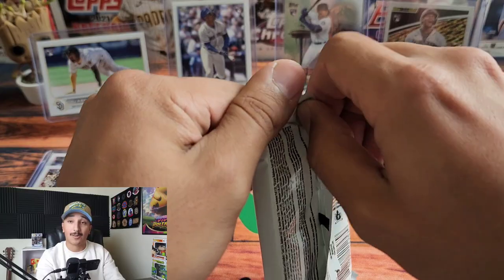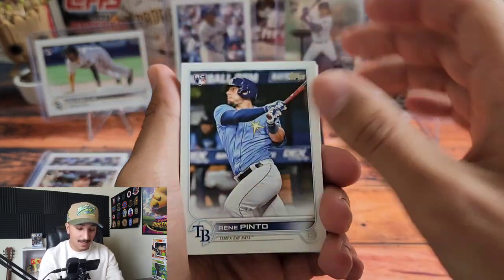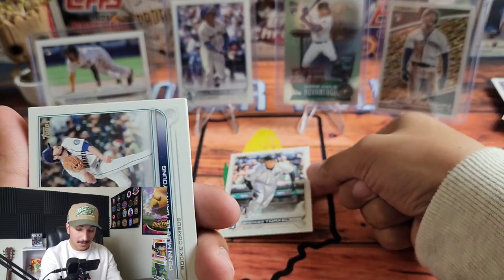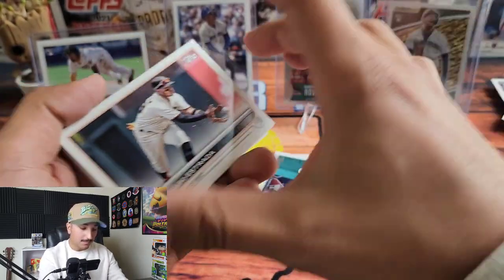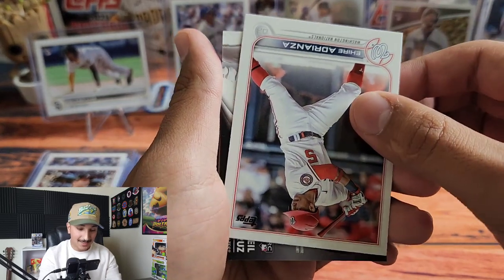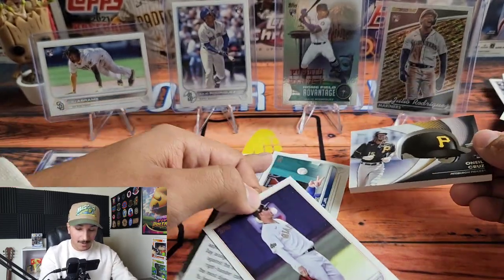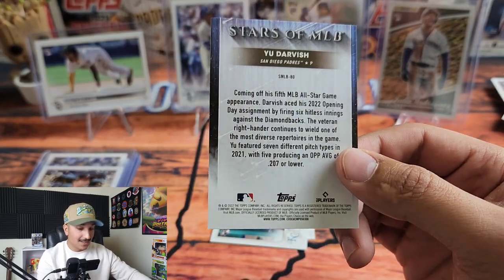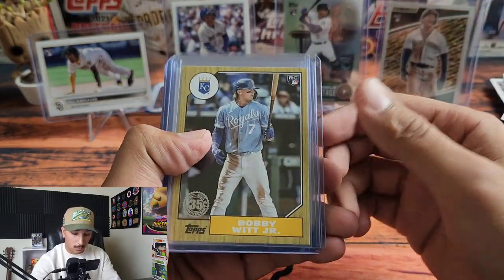Max Scherzer — last pack. Smash that like button if you've enjoyed this video! Spencer Torkelson — going to sleeve and top load him. Bobby Witt Jr. Rookie Debut, Michael Pineda, O'Neill Cruz base, O'Neill Cruz helmet relic card. Joc Pederson and Yu Darvish. Going to collect myself and go over this insane recap.